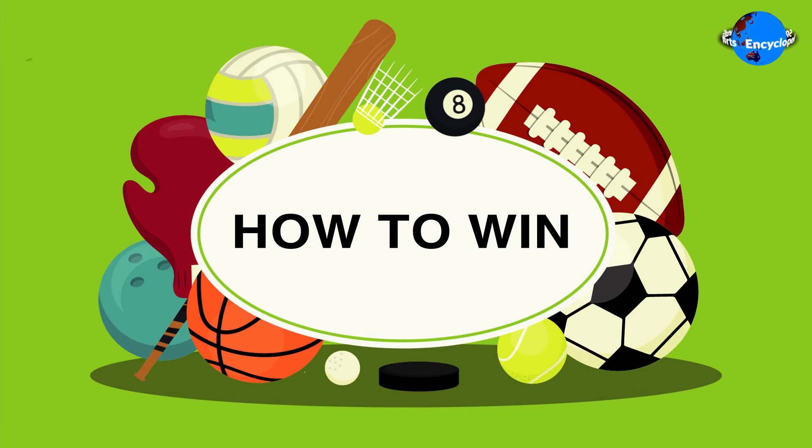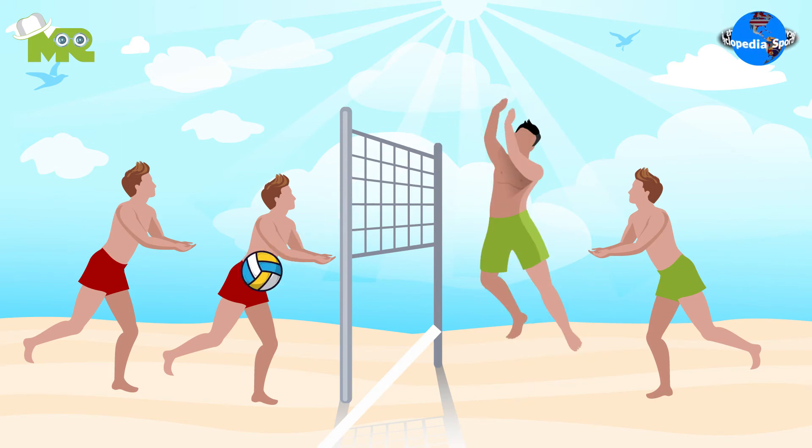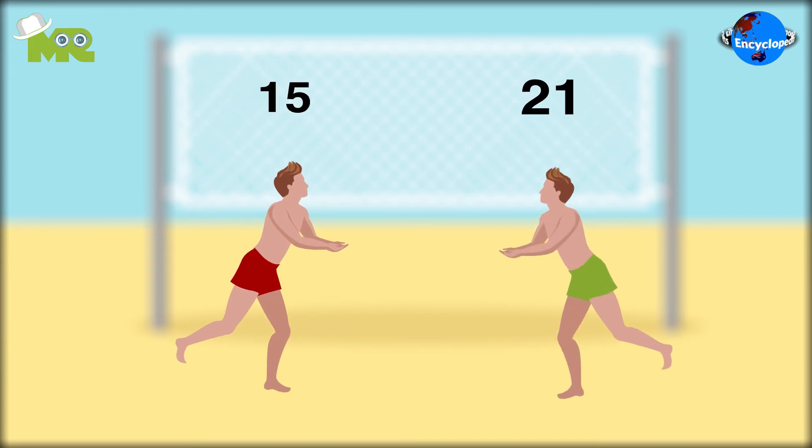How to win beach volleyball: a point can be taken by striking the volleyball over the net to the opponent's team court and grounding it there. A point is also awarded if the opponent's team strikes and touches the net. The first team to 21 points wins the match.